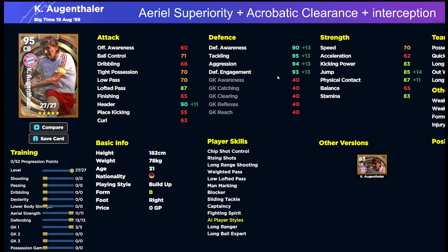The first build is pumping everything into three stats. We're going to pump 11 into aerial strength and 13 into defending. That gives us 90 header, 90 defensive awareness, 95 tackling, 94 aggression, and 93 defensive engagement — 70 speed from default with 85 jump and 87 physical contact. It would be nice, and slightly overpowered, if he could get 88 in physical contact and jump as well. There is a bit of play you can do with this card, especially for aerial strength if you want to cap that at 88.